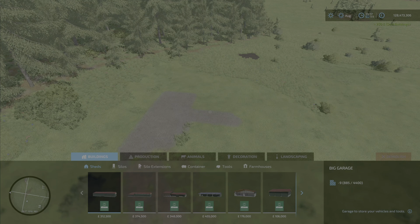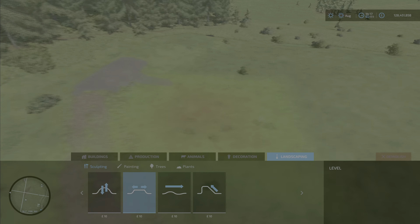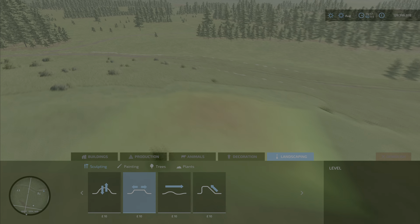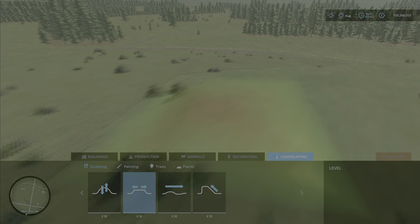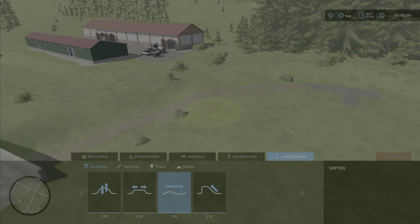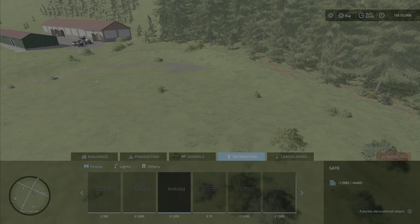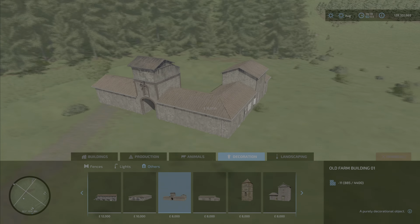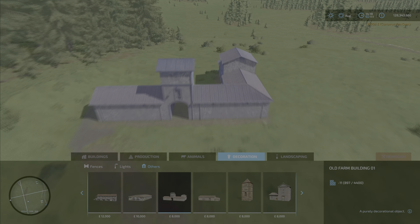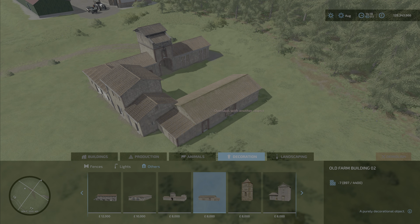I decided that I don't like that farmhouse, as there is a better set of buildings available. So I will just flatten this out a little bit and see how that looks. Yeah, I think that looks much better. I will have to make some adjustments to the road, obviously. Put this addition on the side here — yeah, I think that looks good.